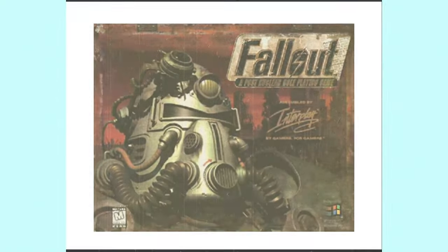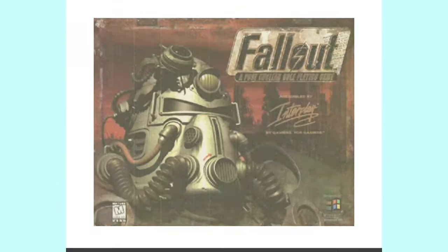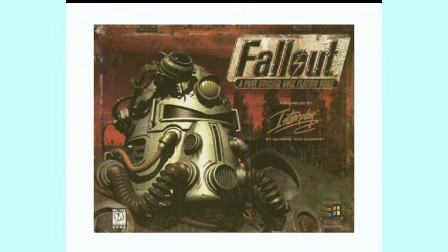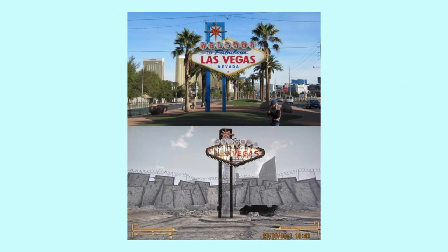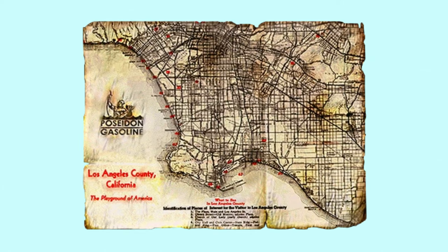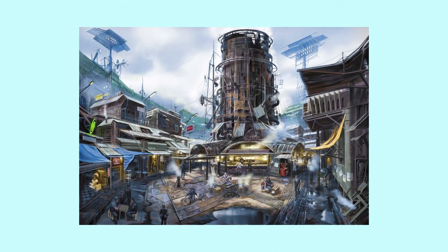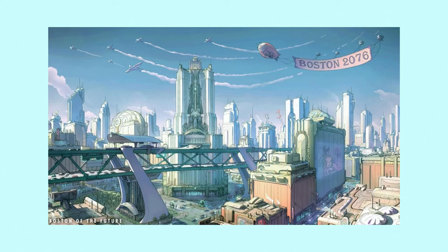Fallout is well known for taking a real-world location and altering it, and it's one of the drawing factors of the series — going into one of these games and finding the location, whether it be Boston for Fallout 4, Washington DC for Fallout 3, Las Vegas for New Vegas, or in this case Los Angeles for Fallout 1, and seeing how the game interprets these areas after they've been nuked. Obviously they exist in an alternate future before they get nuked, and we get to see how they want to make them appear, how they want to display them to the player. There's a lot of artwork around this, a lot of storytelling through the way they show them, and it's one of the most fascinating parts of this series.